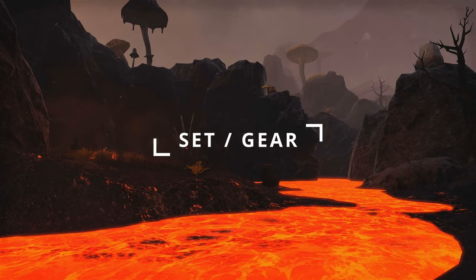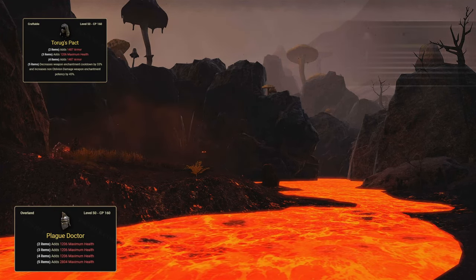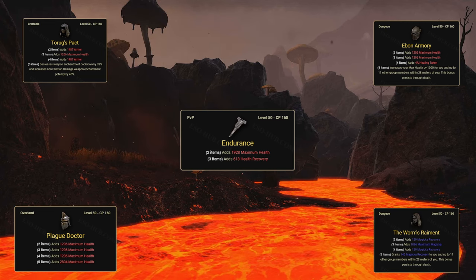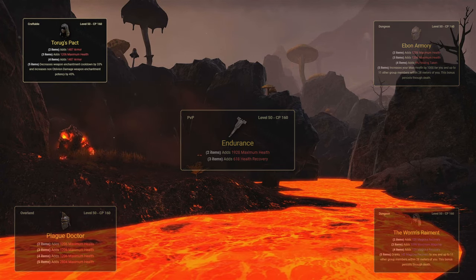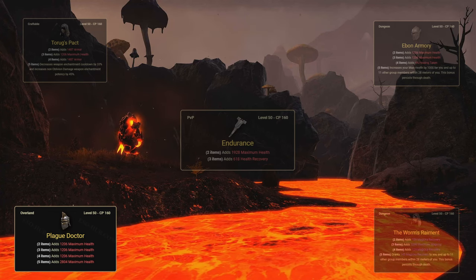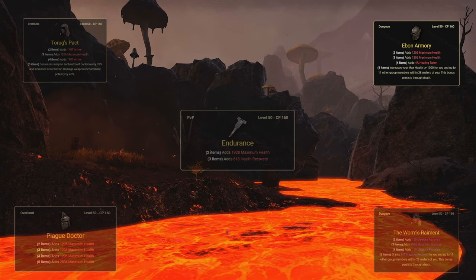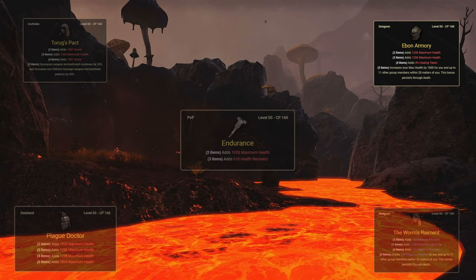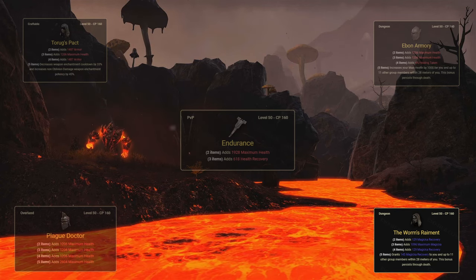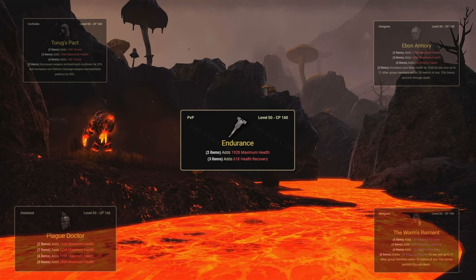While playing, you will need to start gathering gear for your tank. The gear I recommend are Taurig's Pact, Plague Doctor, Ebon Armory, Worm's Raiment, and Endurance, as all these can be obtained in the base game. Taurig's Pact is a crafted set that helps with enchantments. Plague Doctor is found in Overland and provides massive amounts of health. Ebon Armory is a four-man dungeon set that gives you and the group an increase to your max health. Worm's Raiment is also found in a four-man dungeon and provides an increase to Magicka recovery for the group. Endurance is a reward for completing daily random dungeons.